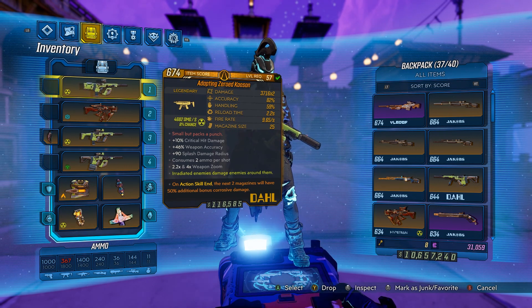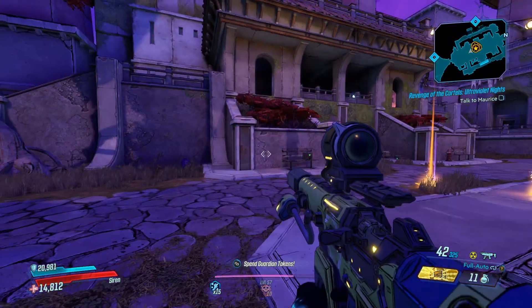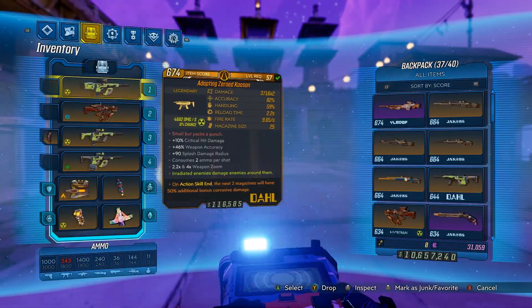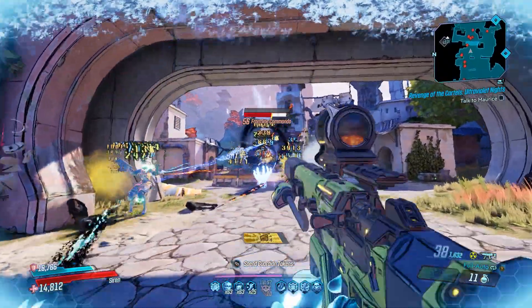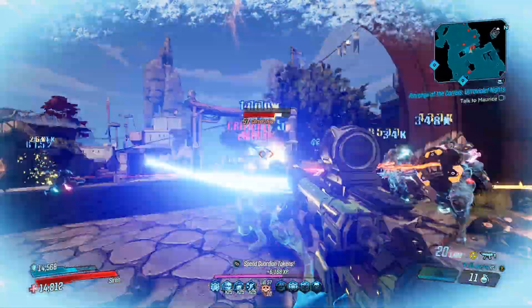This is a Dahl SMG that can come in any element. It drops right here from Captain Trot and does splash damage on impact, and has delayed stickies that then explode in the element of whatever the weapon is using. It can come in any element and non-elemental, and can also come in the times-2 variant.